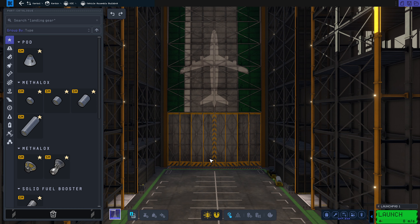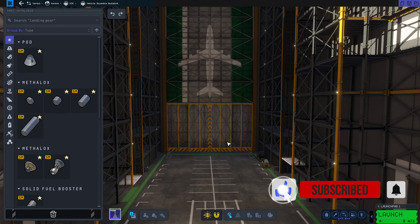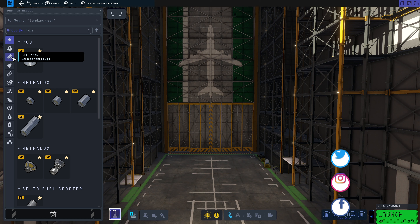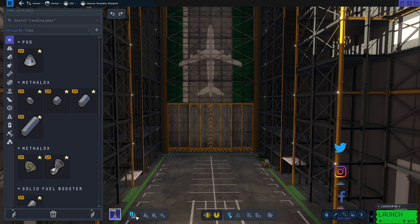Here we are in the vehicle assembly building. It looks different than it did in the first one, but it's all very similar to what we had before. We've got a menu with different parts, a different workspace orientation, and you can change how things are. You can see your center of thrust, center of mass, and center of pressure. You can change your symmetry mode, and snap and other views and things you can do there as well.